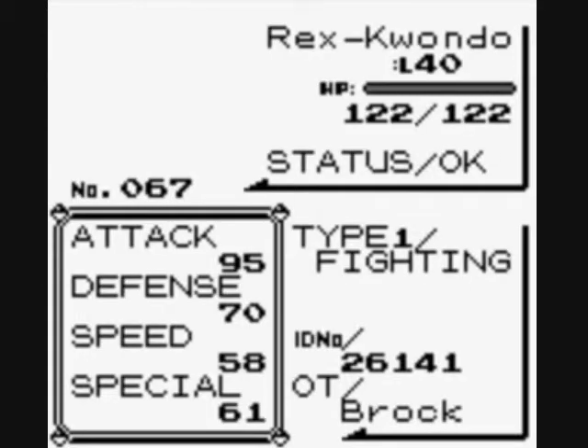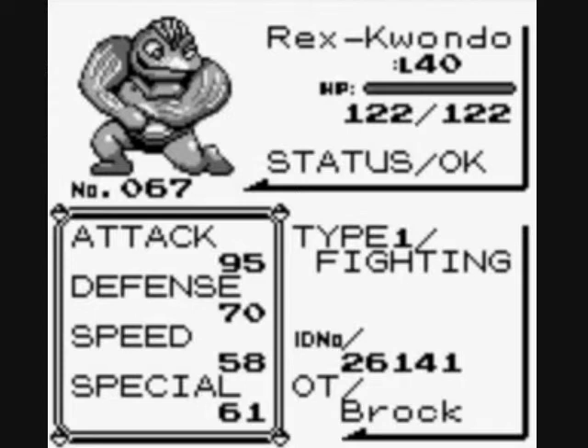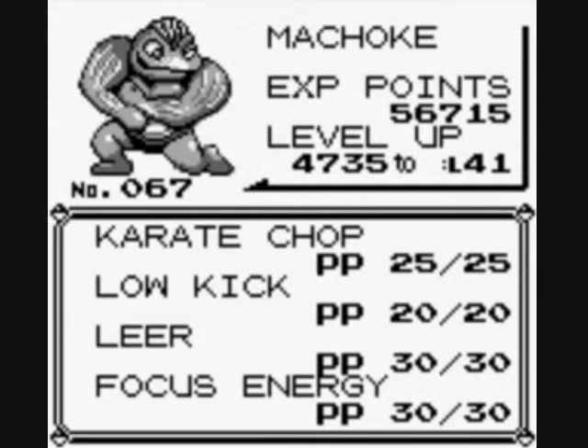Rex Kwon Do is now a Machoke. It's got awesome attack, pretty average elsewhere. It kind of looks like a Teenage Mutant Ninja Turtle. We learned Low Kick at level 20, Leer at level 25, Focus Energy at level 32. I was intending to keep it until level 39 to learn Seismic Toss, then evolve at level 40, but I accidentally didn't press B, so it evolved at level 33. Now I'll have to wait until level 44 for Seismic Toss and level 52 for Submission. We'll be teaching it some TMs later since its moveset gets kind of dicey.